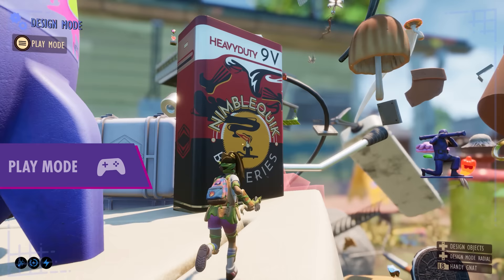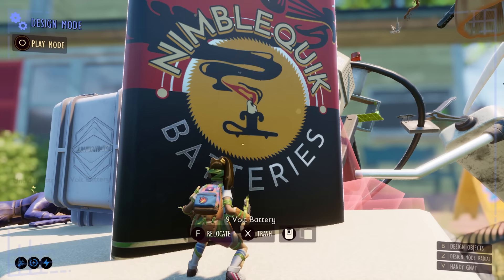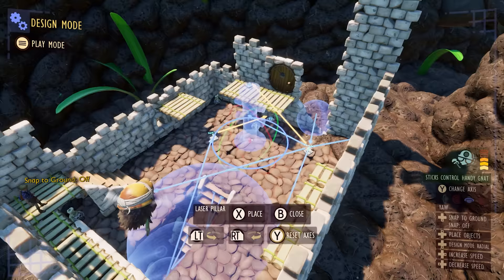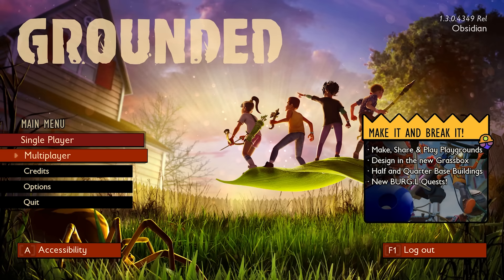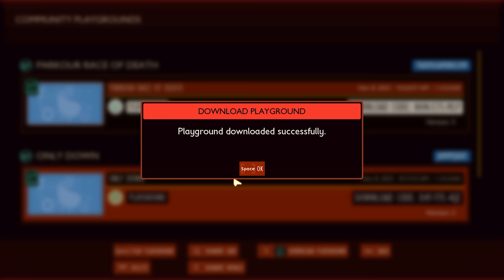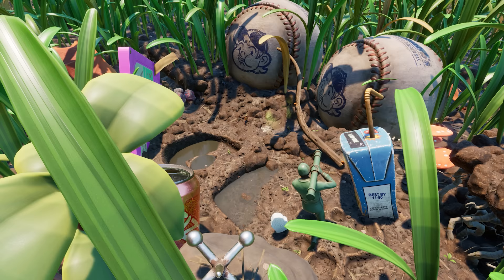Made a mistake? No worries. With the undo-redo feature, you can quickly backtrack. And with free placement and rotate freely options, you're not limited by grid placements. Once you've built a playground you're proud of, you can publish it for the whole world to see. Each playground gets a unique code ID that you can share with others. This means your incredible game modes, obstacle courses, or scavenger hunts could become the next big thing in the Grounded community. You can download and try out playgrounds created by other players — just enter their unique code and boom, you have a whole new playground to explore.